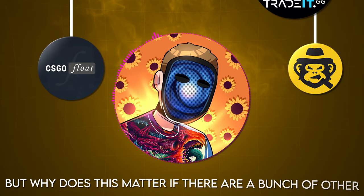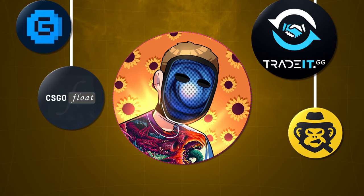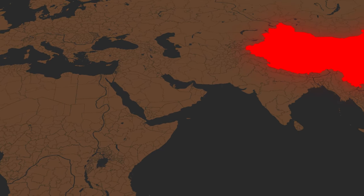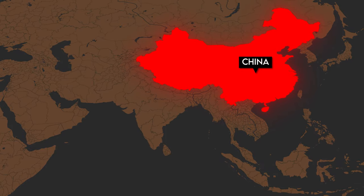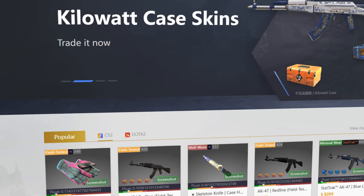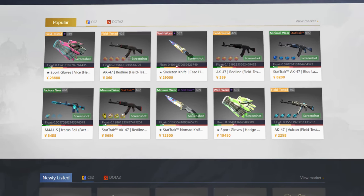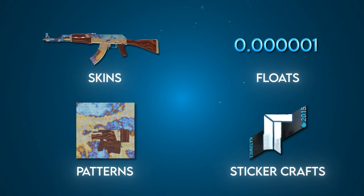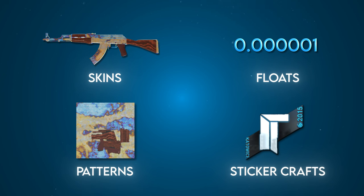You might be asking why this matters if there are a bunch of other marketplaces you can still use. The unfortunate reality is the majority of the Counter-Strike skins economy is in China, and since this was the most widely used marketplace, this website also had the largest variety of skins — including extremely rare skins, floats, patterns, and sticker crafts that are typically absent from other marketplaces.